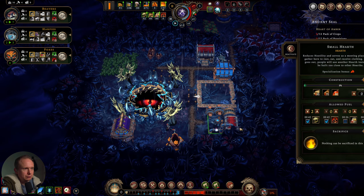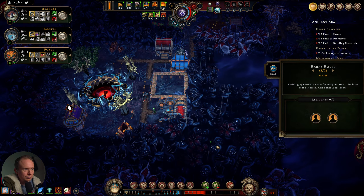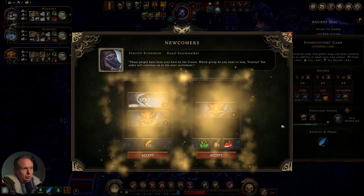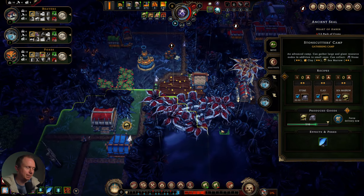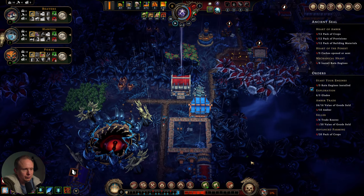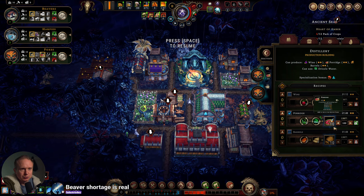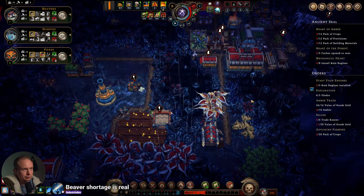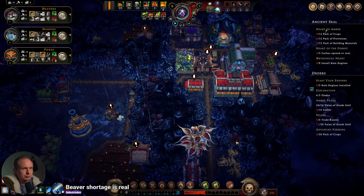Now everybody's stabilized because of impatience. We may want to get our next blueprint. We've got enough bricks, we've got enough wildfire essence — this should get built pretty quickly. I'm going to take all the foxes I can get. This foragers camp probably isn't doing us much good. What's our food supply looking like? It's a little bit in the danger zone.